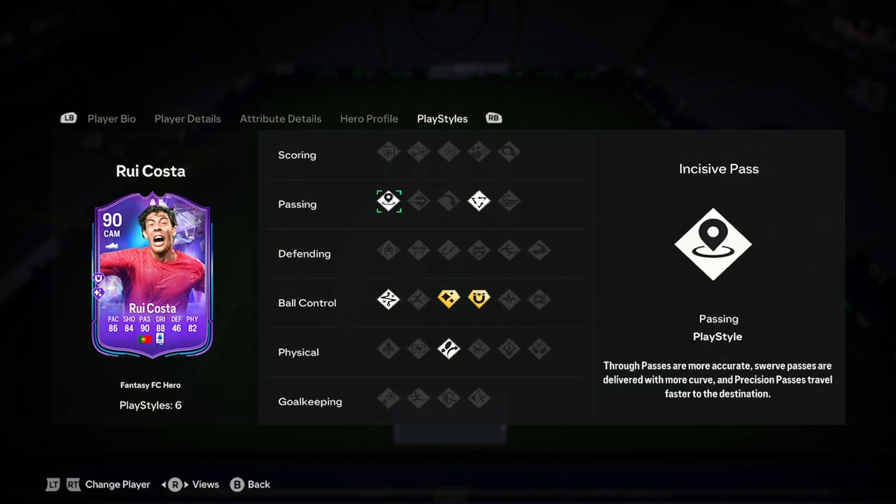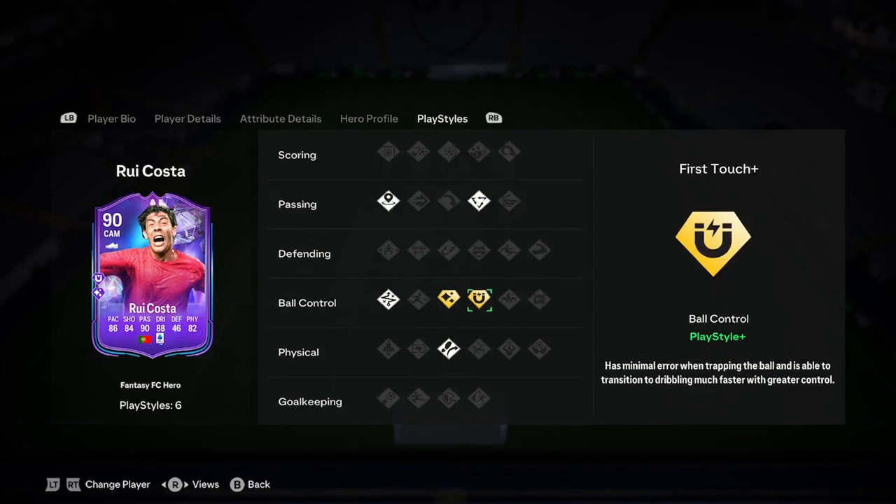Let's have a look at the play styles. He's only got six: incited, pass, tick, attack, technical, dribbler, and then Flare Plus and First Touch Plus. Those are good play styles.